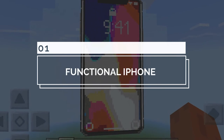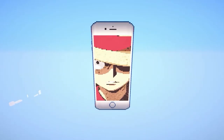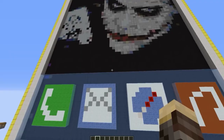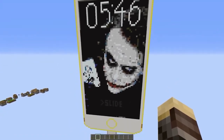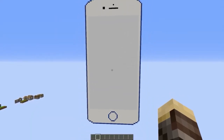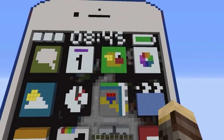Number 1: Functional iPhone. The brilliance of Craft Onyx allowed this actual working iPhone to be born in the world of Minecraft. Apps, games, and an actual working touch screen are all featured with this incredible build. You can customize the background as well as access the apps and play games on the phone. With this amount of detail and engineering at work, this iPhone creation is an absolute incredible display of what Minecraft creativity can unleash.